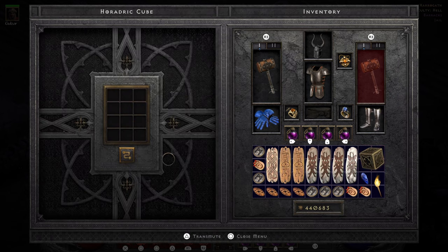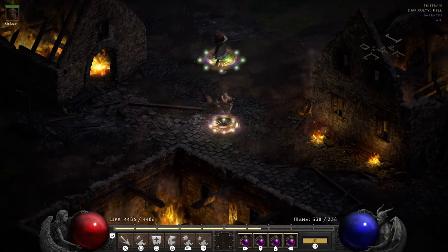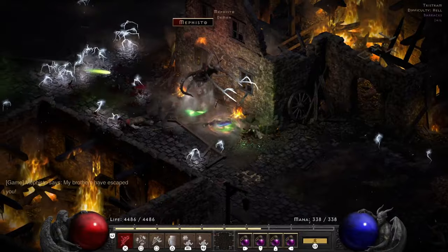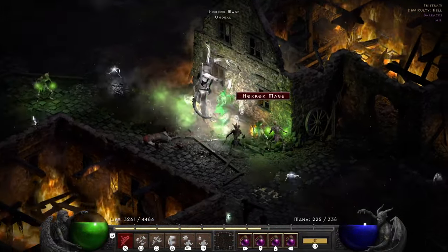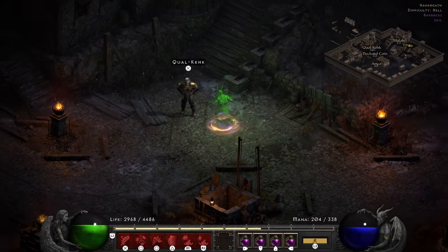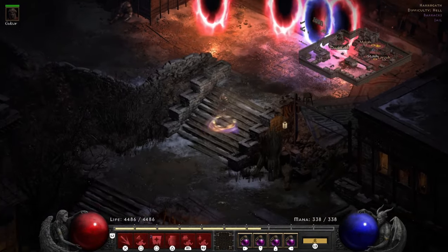We'll make the portal to Tristram. The first thing we'll do is Mephisto first — so we pull Mephisto and just fight him here. One cast again; redo my defensive shouts. I used one pot for myself and my merc got ripped almost instantly — didn't have a chance to save him. But there goes Mephisto, super easy. We'll get my merc back because the merc is important with his Conviction aura to lower the boss's defense. Obviously his Conviction doesn't do anything versus Mephisto, so it was fine that he died there.